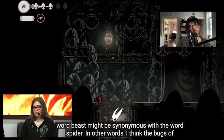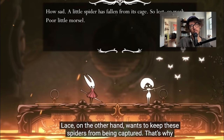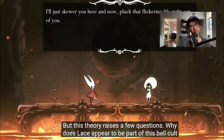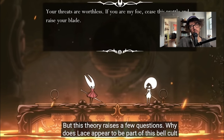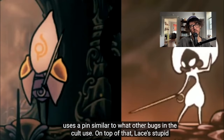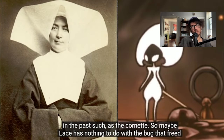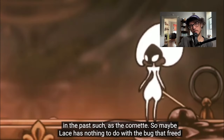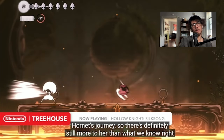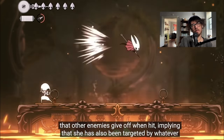Hornet's mother Hara is called 'Hara the Beast,' so the word 'beast' might be synonymous with 'spider.' I think the bugs of Farloom imprisoned spiders and force them to produce silk. Lace, on the other hand, wants to keep these spiders from being captured — that's why she wants to kill Hornet, so Hornet doesn't fall into their hands. But this raises questions: why does Lace appear to be part of this bell cult if she disagrees with their plan? Her design appears tied to them, and the treehouse said Lace was part of a group trying to impede Hornet's journey.